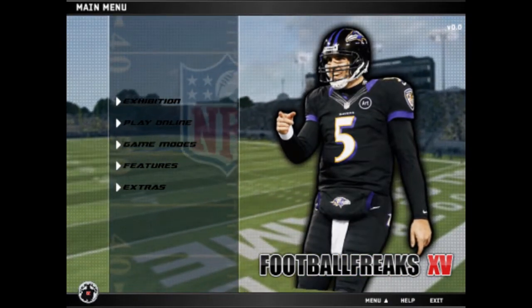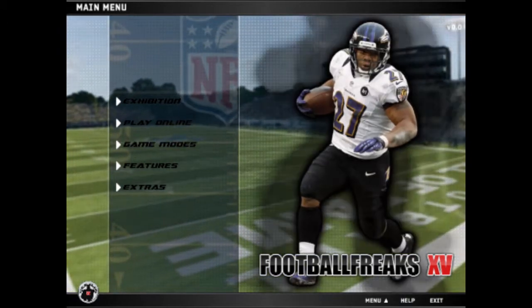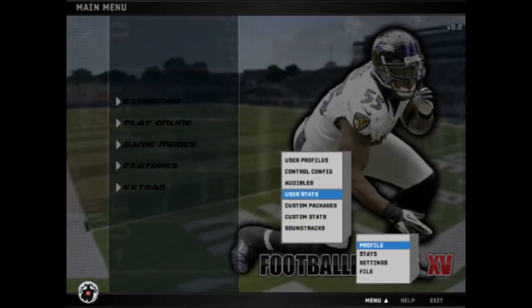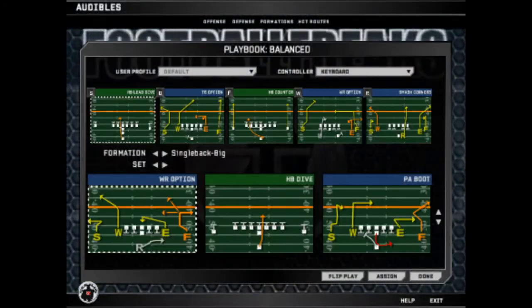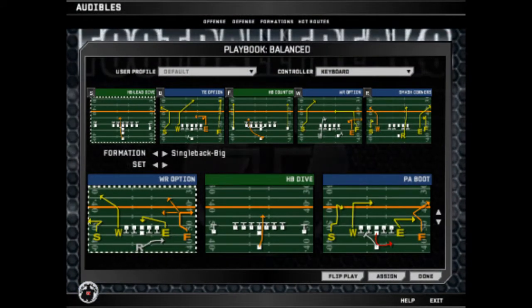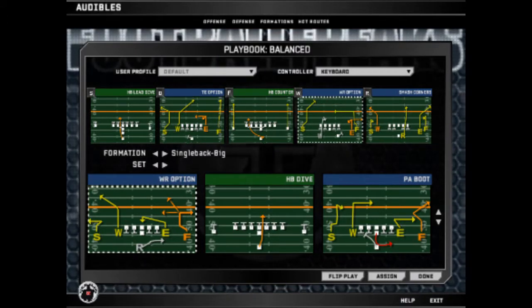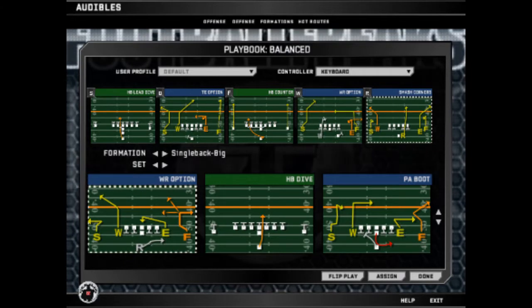How you're gonna do this: you want to be on the main menu and have the profile that you're gonna be using loaded, then you're gonna go to Profile and Audibles. Here you're gonna be able to change your audibles. You can see I'm using a keyboard just to make this video, so you've got the S, D, F, W, R keys for the audibles that you can select.